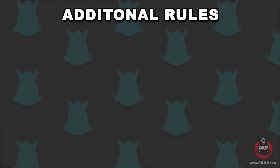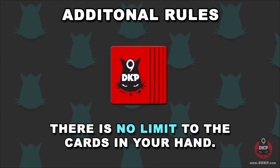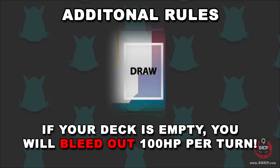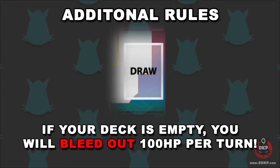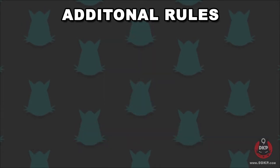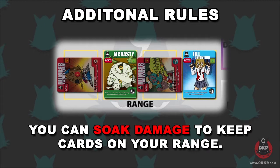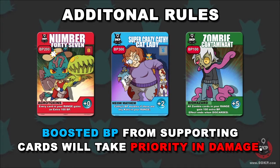Here are some additional rules to 9DKP. There is no limit to the amount of cards you can have in your hand — you may potentially have as many cards in your hand as there are in your deck. If you run out of cards in your deck, you will experience what's called a bleed out, making you lose 100 HP every time you are unable to draw a card for every turn. The player is not obligated to defend against the opponent — you may choose to soak the damage yourself instead of sacrificing your cards. If a card's effect supports your range by boosting their BP, that boosted BP will take priority when your cards take damage. If the supporting card is removed, it will not remove any other cards as a result.